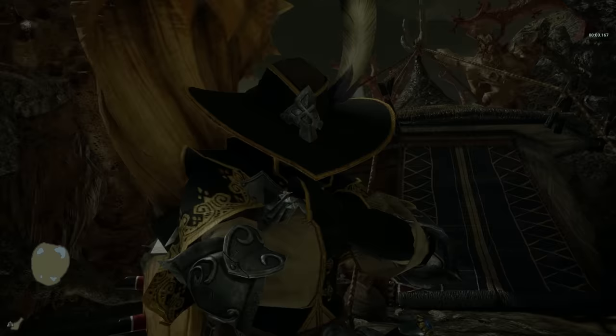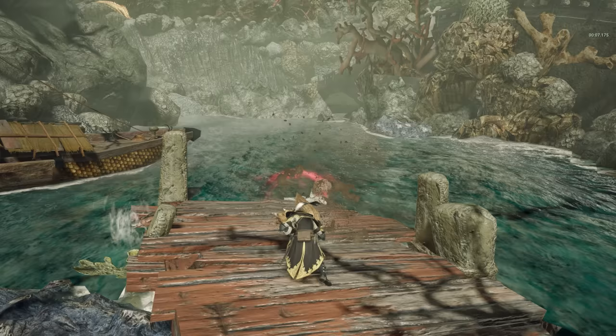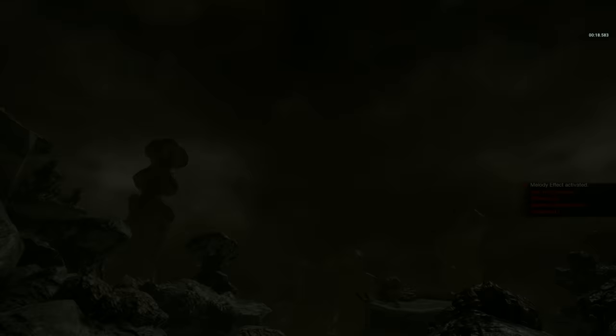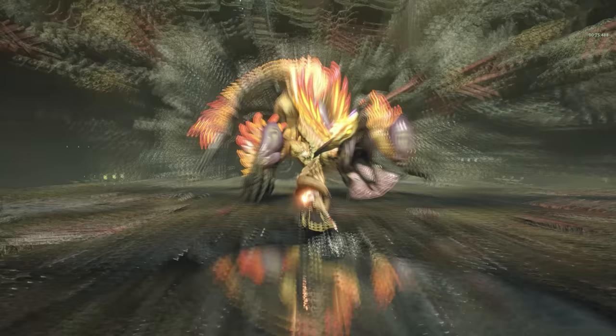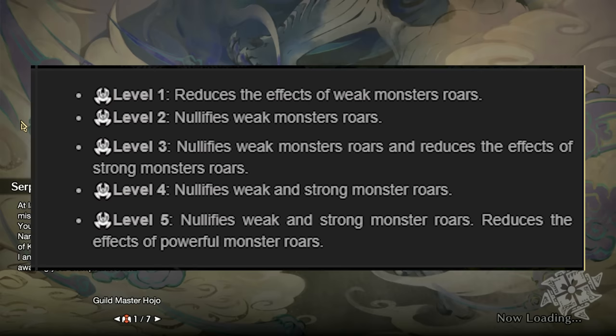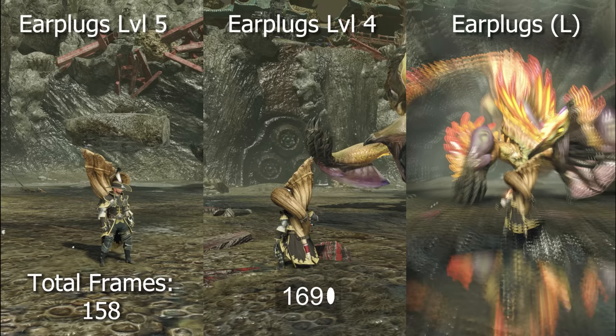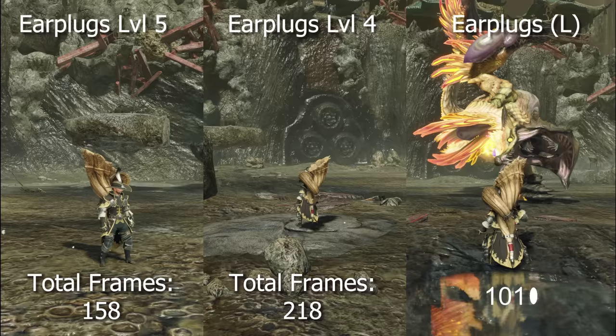Capcom made a great change to how roars work in Rise and Sunbreak. Monsters now have a variety of roars that can change levels based on the monster's state. A good example is Apex Monsters and Elders — when monsters gain auras or enter their apex state, their roars are generally a greater level than their base roar, and in some instances no level of earplugs will fully prevent the stun. If you enter Narwa's arena with earplugs level 5, you would still get stunned. With earplugs level 5, the stun lasts 158 frames; with earplugs level 4, it lasts 218 frames. The earplugs large song works exactly the same as earplugs level 5, with a stun lasting 158 frames.